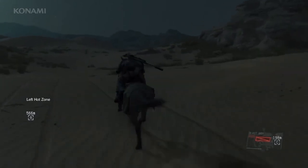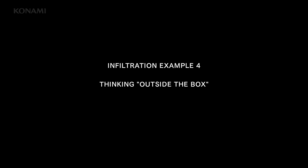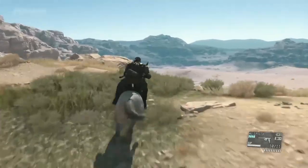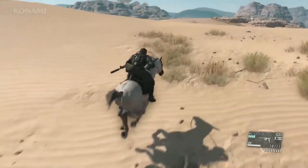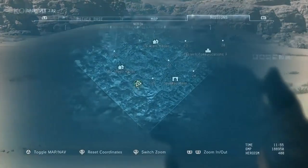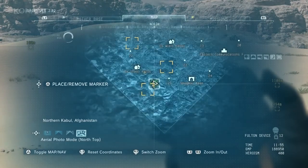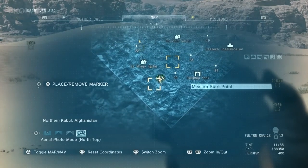The Metal Gear Solid series is an action game series, as you all know. However, in The Phantom Pain it is possible to clear missions by employing strategies to completely avoid confrontation altogether, if you prefer. This time we're starting in free roam mode with the horse and a sneaking suit for Snake. Let's begin by downloading our mission intel from the mission start point to the southeast of the mission area.